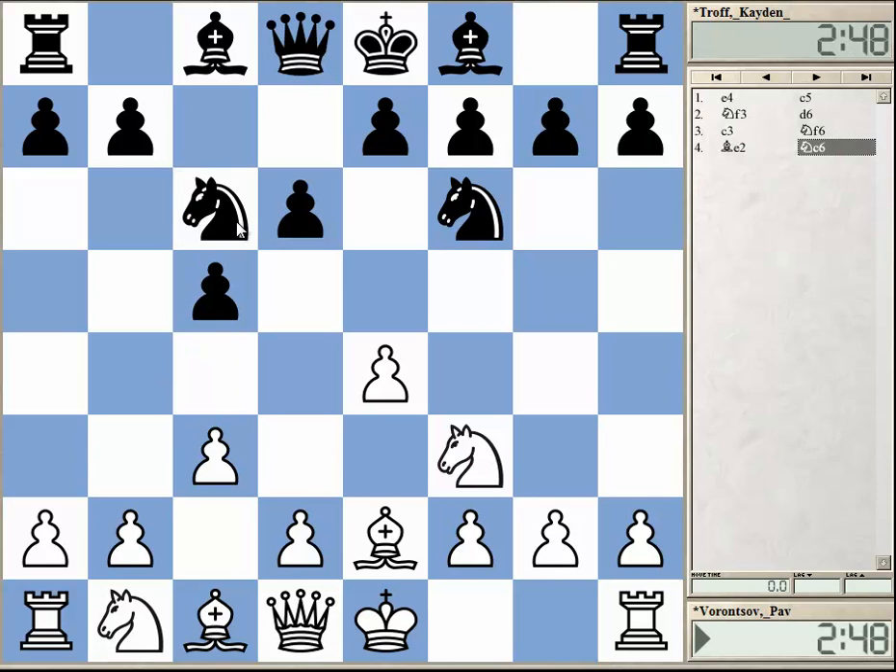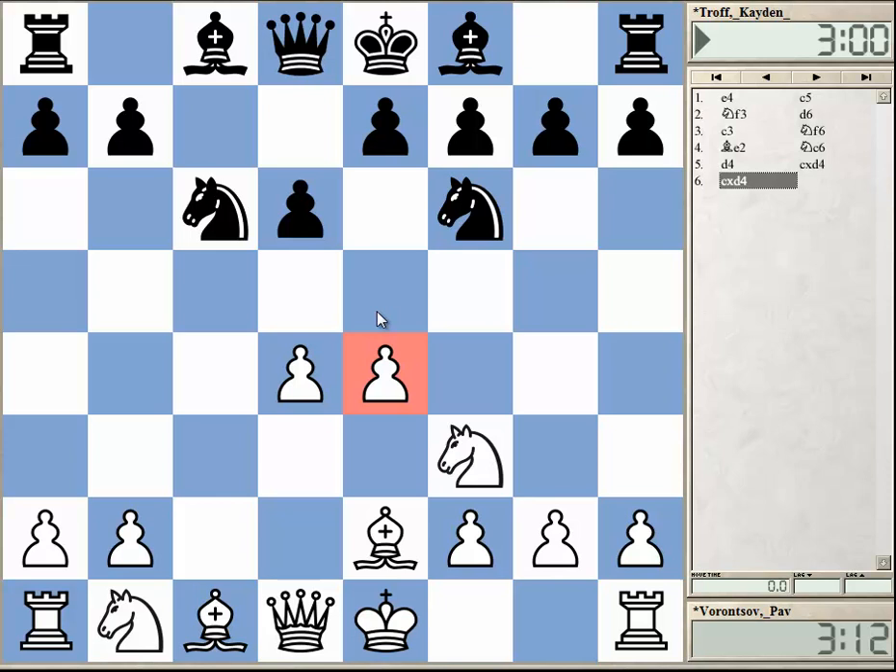Now black just continues to develop. There are alternatives — this Nc6 move is a bit risky maybe. It's not clear if the black player fell into this line without any preparation, or he willingly went into it. Because now white can play d4, again offering this e4 pawn. In this position, black can take the pawn, but it's very risky business. He didn't do it in the game, but I want to show briefly what happens.